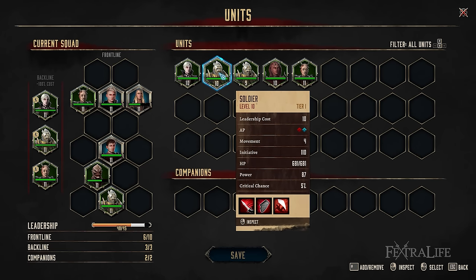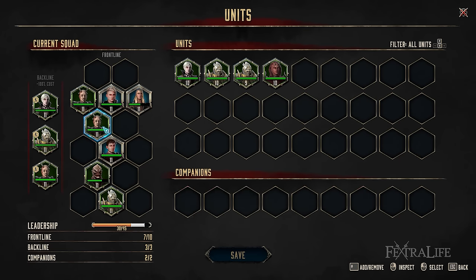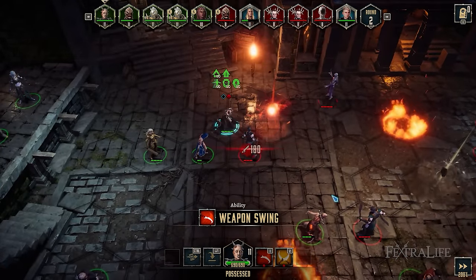Overall, the game features four classes and factions, multiple companions, and unit types together with a ton of abilities, making the combat highly varied and strategic.